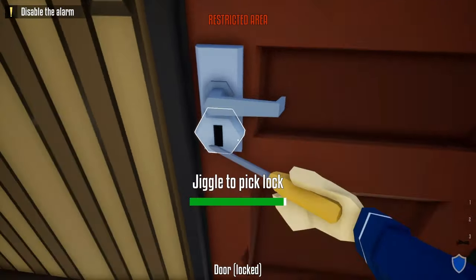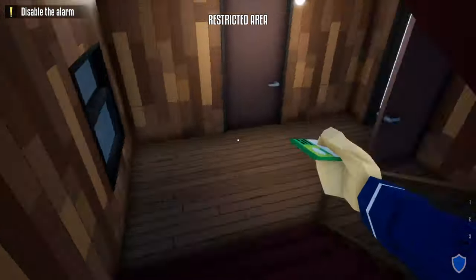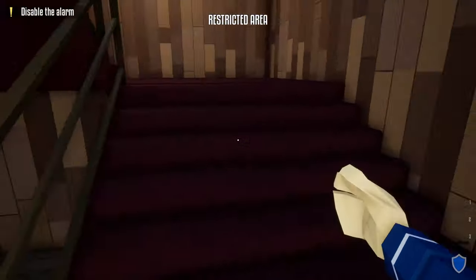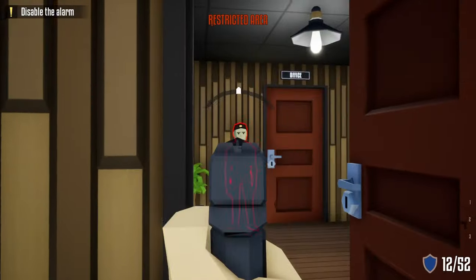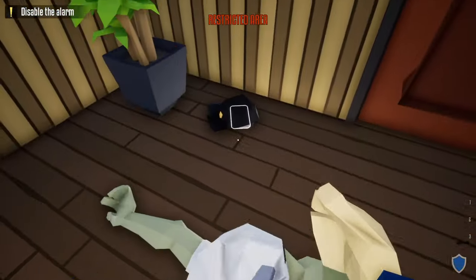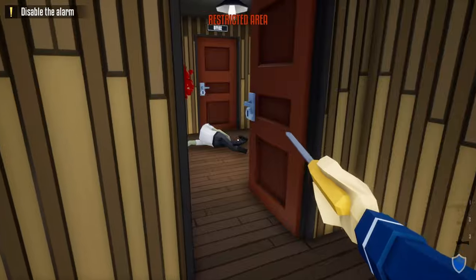To get the vault key card, I suggest setting ourselves up before opening this door. I'm going to open this door, then with my pistol ready shoot the guard, rush quick, get his phone — try not to grab him by mistake. Take his phone and do the next check-in right here.